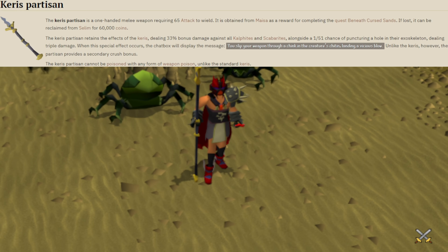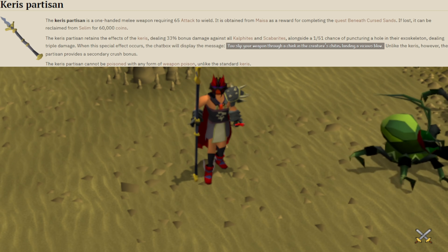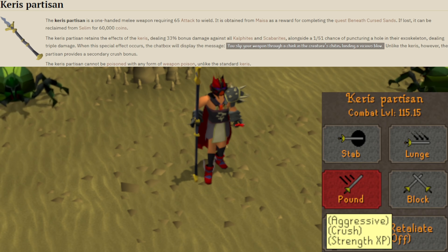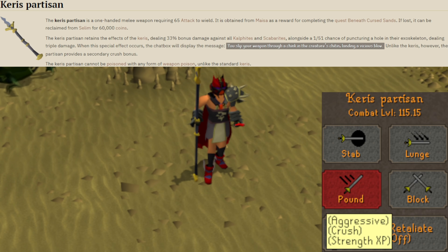The Keras Partizan is a reward from the quest Beneath Cursed Sands, which requires the Contact quest, 62 Agility, 55 Crafting, and 55 Firemaking. It requires 65 Attack to wield and has four attack styles: stab for Attack XP, stab for Strength XP, crush for Strength XP, and stab for Defence XP. For those wondering, it is pure and zerker friendly.